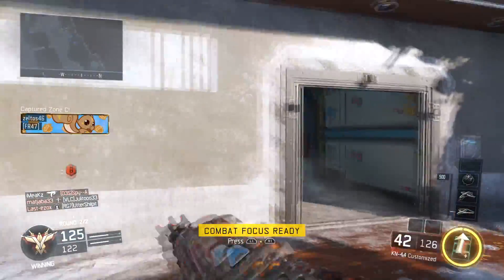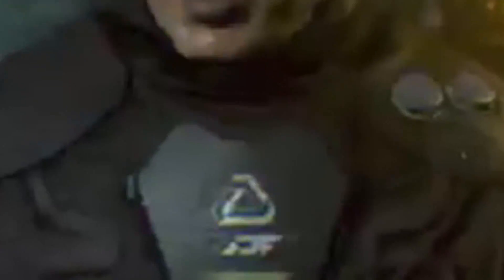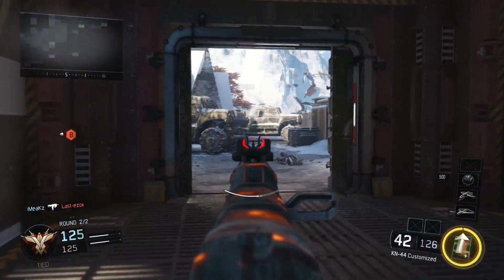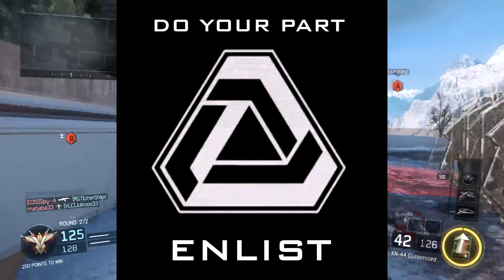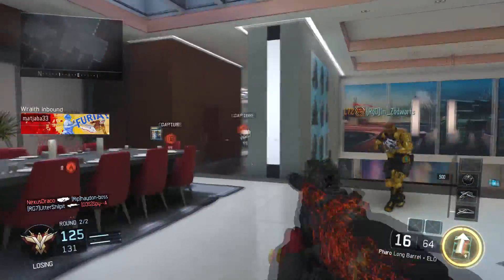Firstly, let's take notice of the little logo on his chest. As I mentioned in my last video, I think that is the logo of the bad guys — a bit like what we had in Advanced Warfare with Atlas. I think this logo will be quite significant throughout the storyline and will be seen quite a bit in the teasers coming up.